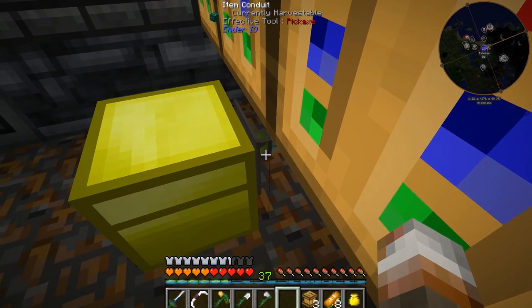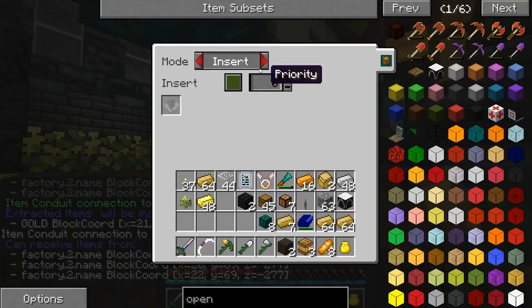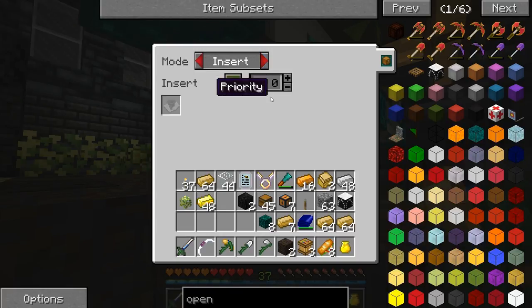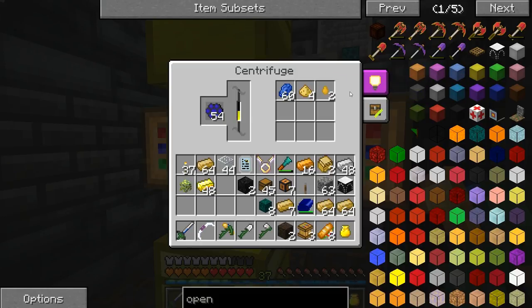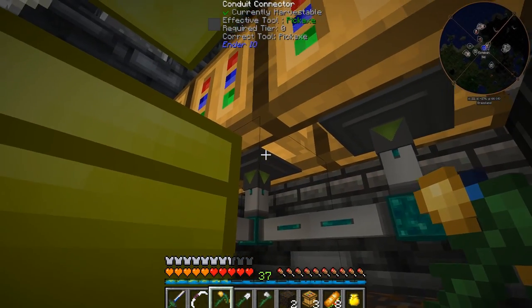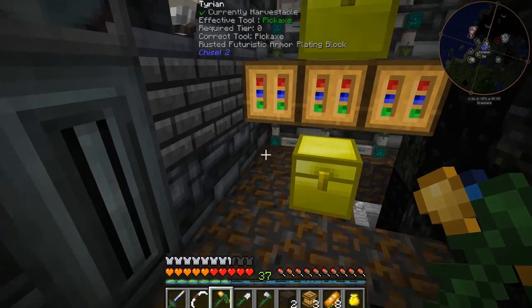I might have to do that same thing with this one. I can get to it from right here. Extract — no, because I don't want to take it out of there, I want to put it in. So just insert. Can we not insert from the bottom? That should work. Why is that not working? Let's go down a little bit. Okay, extract. Now they're going in here? Yes! Awesome. We'll just do that on all these, so it'll always work no matter if it's got a redstone signal or not.